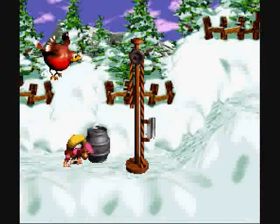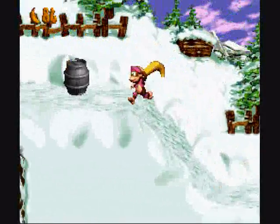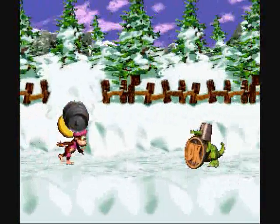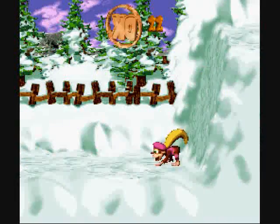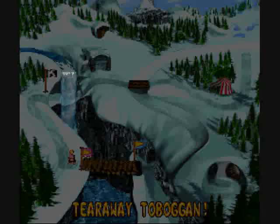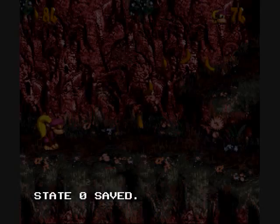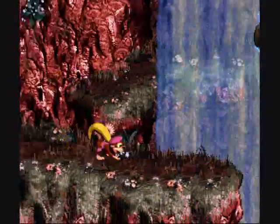A barrel now — where's Coin? There he is. I don't know if I could get up there, but probably just a couple things, not important. Barrel drop bounce — let's go for it. Another waterfall level; so far we've seen three already.